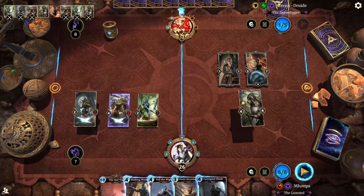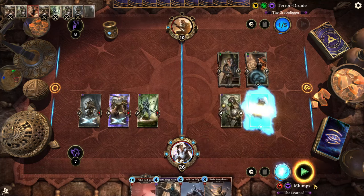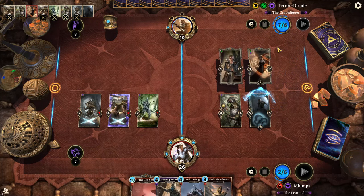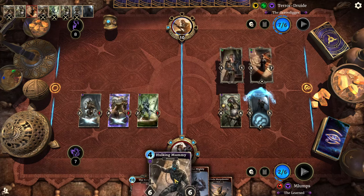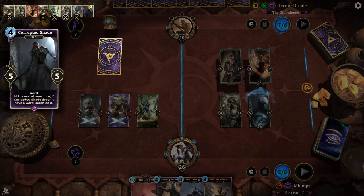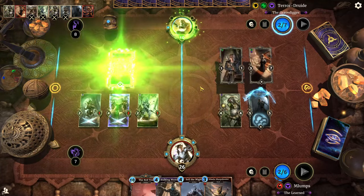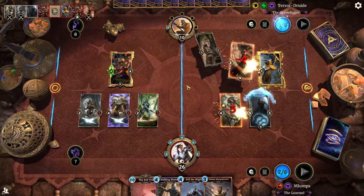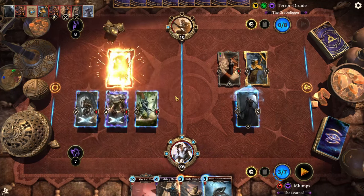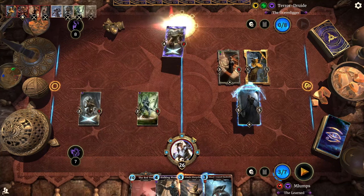I think we'll just start hitting him. Corrupted Shade can go down — I'll do Corrupted Shade. And if he just rests on his turn we have Hulking Mummy and Lalu Sharpshooter to eliminate his Martin. Thornhissed Mage — oh, that actually backfired on him. He boosted his Magicka too much so we Fell the Mighty on that, and then we do this and this. There we go — good game.